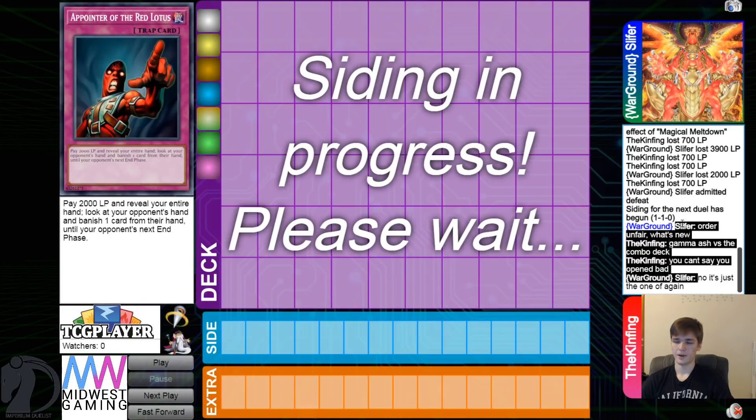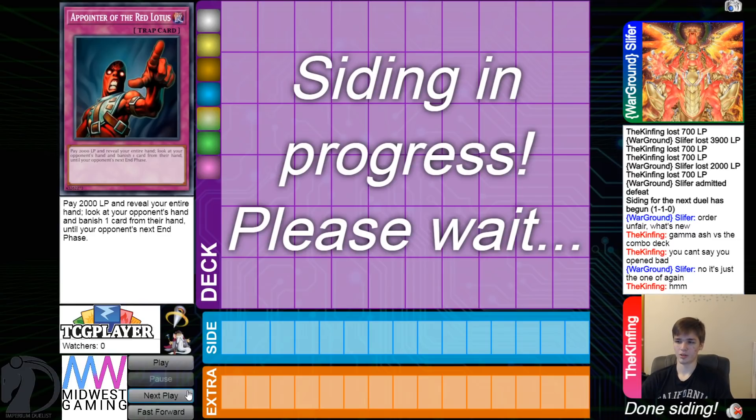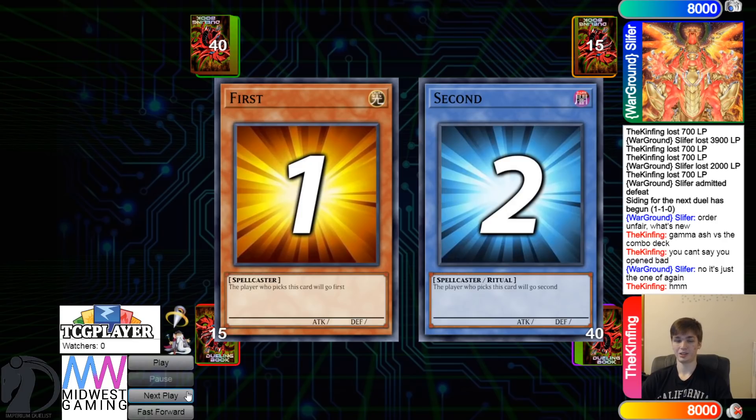I still don't know why Order ever came back. I remember it came back — I'm pretty sure it was Zoo format, and it was just broken then too. If you were going first and you opened up a simple Dryden, which was like every single game, plus Order — Dryden popped the Normal Summon and Order stopped all the extenders, and then your opponent couldn't do anything. Even if you were going second, it was not hard to push through the opponent's board, flip Order, Dryden pops their Normal, and you win. Order was definitely crazy then, it's crazy right now.